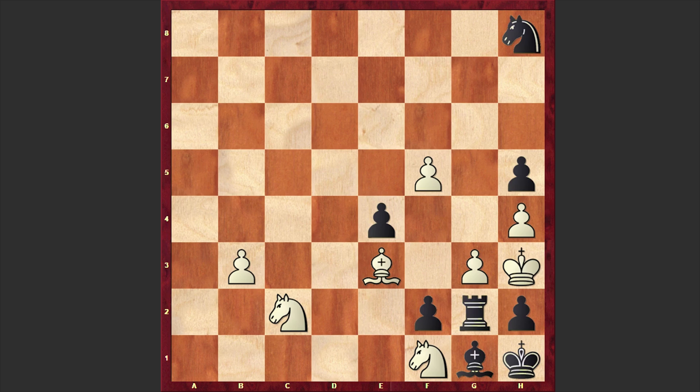Now let's have a look at how the solution goes. As you can see we have a very messed up position, and the only active piece which Black has is this knight on h8. With a very cunning strategy, the white knight is going to corner the black knight, after which white will force Black to capture on g3 with the rook, after which white will recapture with the knight and announce checkmate. Let's see how it goes.